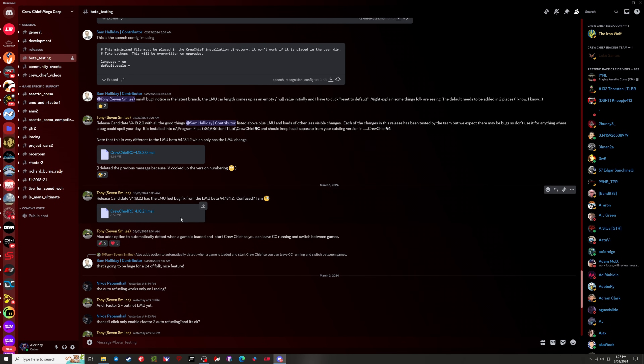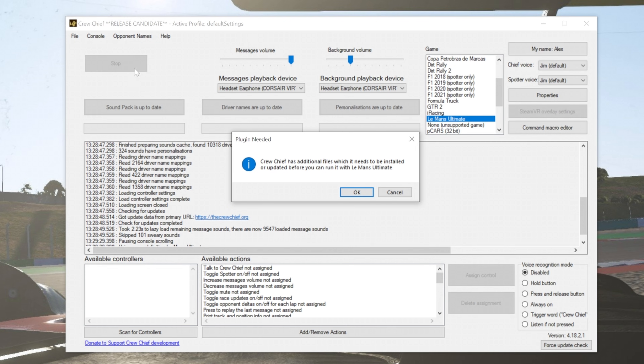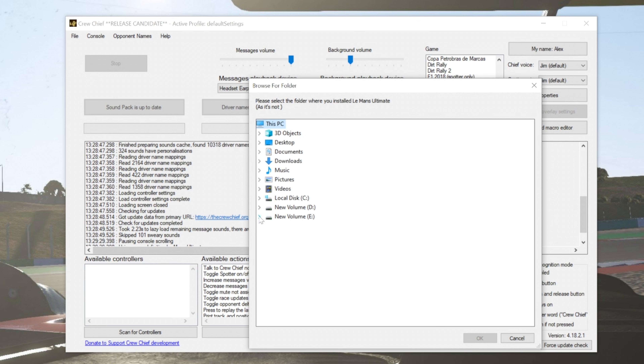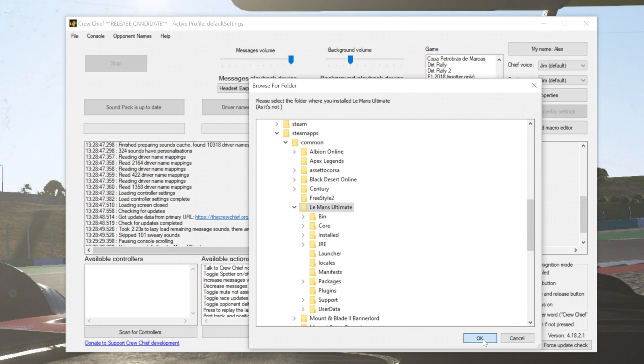Last up, let's get Crew Chief working. In the Crew Chief official Discord channel there's a beta version available that you can download for free — I'll leave a link to it in the description. Once you've installed it, find Le Mans Ultimate in the game drop down menu. The first time you try to run it, it'll ask you to install a plugin in the Le Mans Ultimate game files, so click OK. Then locate your Le Mans Ultimate game file in the directory box — for me it's E drive, Steam, Steam apps, common, then click the Le Mans Ultimate file and click OK. And now Crew Chief should work with the game.